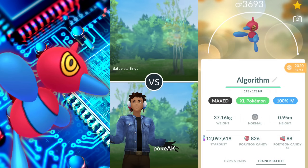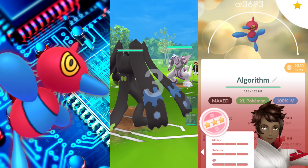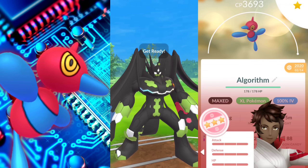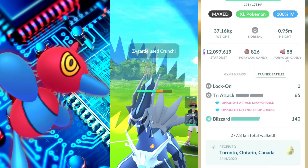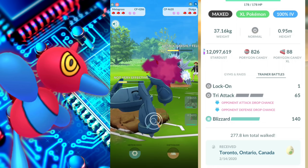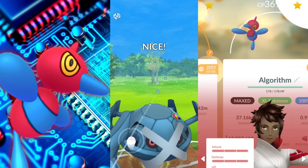Welcome back trainers. In this video we're going to be taking a look at a 100% IV level 50, not quite best buddy, Porygon-Z in the Master League with its community day move Tri-Attack. We're going to be going with Blizzard for the second charge move — I usually go with Zap Cannon but I just put Blizzard on it. Let's go ahead and see what we have going on here.